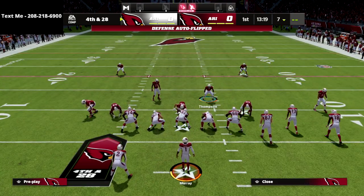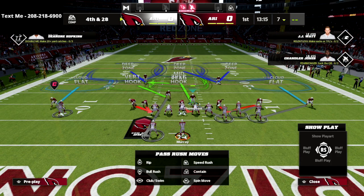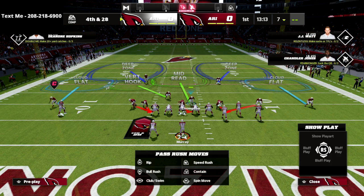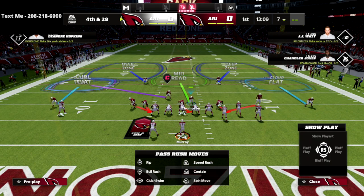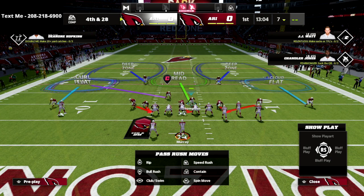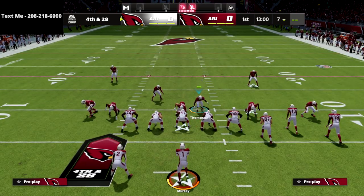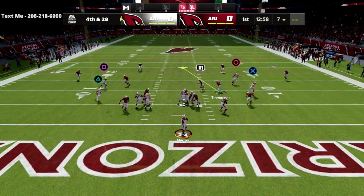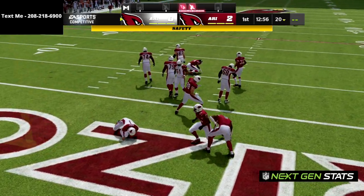At the right time, set your play up just like you've been doing, with that curl flat zone to the left-side linebacker. But instead of putting a curl flat zone on the right, we're going to blitz the slot cornerback straight down. This is going to allow us to get one of the best blitzes in the entire game, coming completely free at the quarterback and getting a sack.